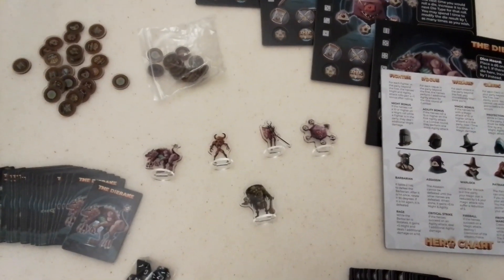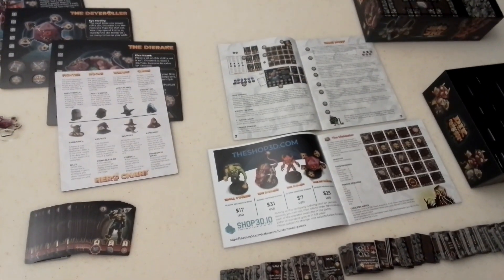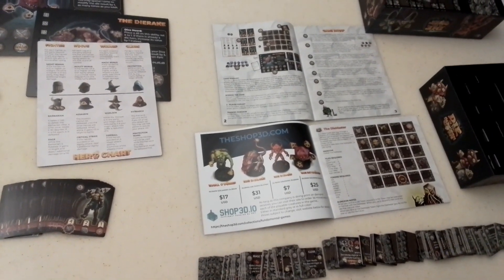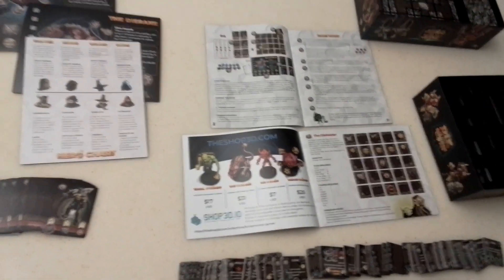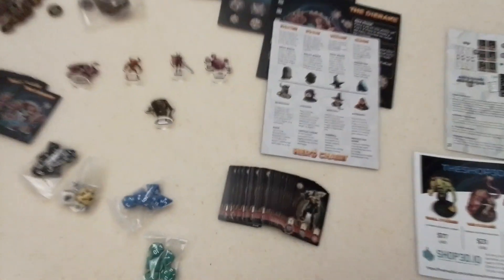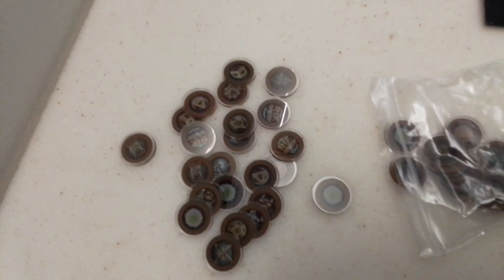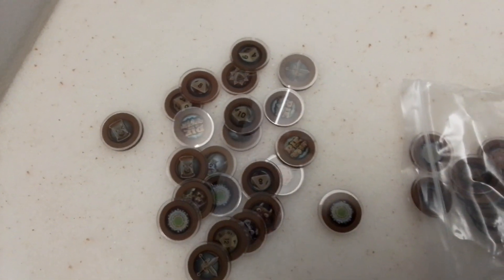These plastic standees are nice. Unfortunately, there are errors in the books and you have to go online and download the PDFs for the corrected things. They do have two other bad guys that you can download and play, because these little things here have all sorts of little icons on them, and one of them is an icon that's supposed to be a standee but it's one of the bad guys that you can download.